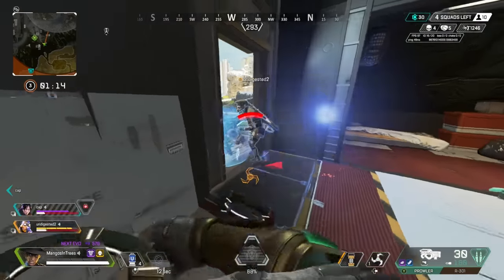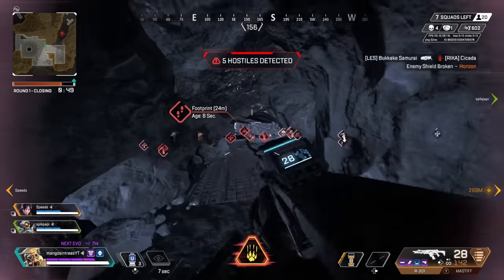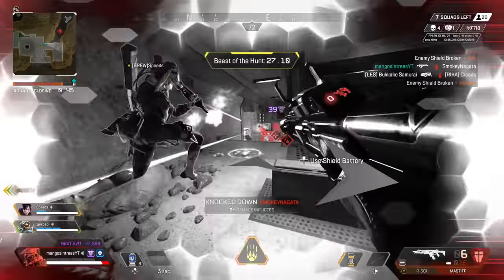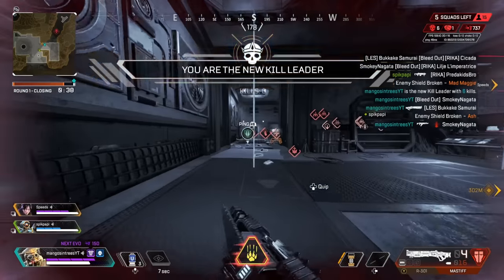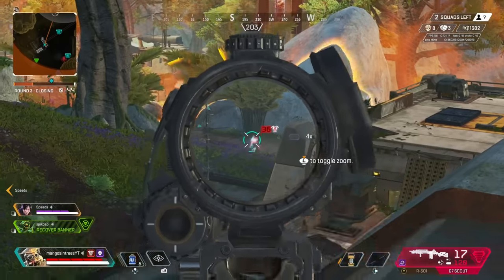Bloodhound. Now Bloodhound is a pretty straightforward legend, however some people still don't know that Bloodhound's scan is a cone shape. So always make sure to look in the general direction that you suspect enemies are in while scanning. If you have any suspicion or just want to double check an area, don't hesitate to scan it — it can often be used as a process of elimination.